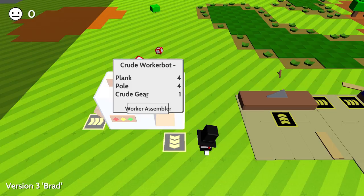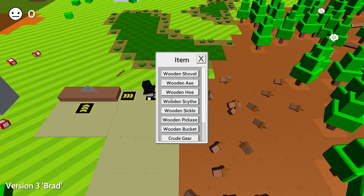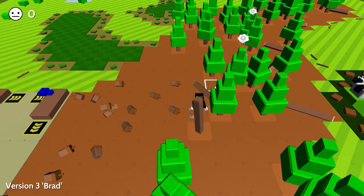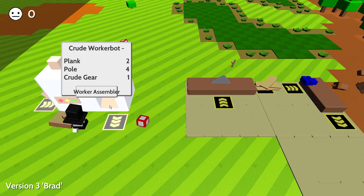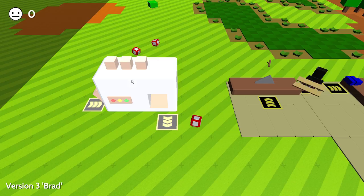That's actually really easy. How do I make crude gear though? Go over here - crude gear, what does it require? One plank? That's surprisingly easy. Just got to break some trees down into logs, chop them down. We got a bunch of logs but can only carry one at a time, which kind of sucks. I'll put this on here, it will make them into planks. Grab our plank, put it right in there and we are making crude gear. Put that in there and all we need is poles and planks. We got our first worker bot!